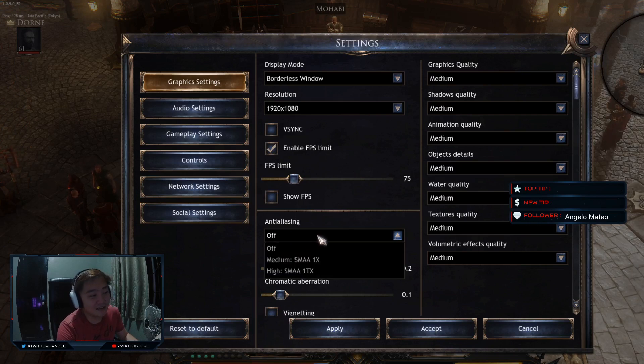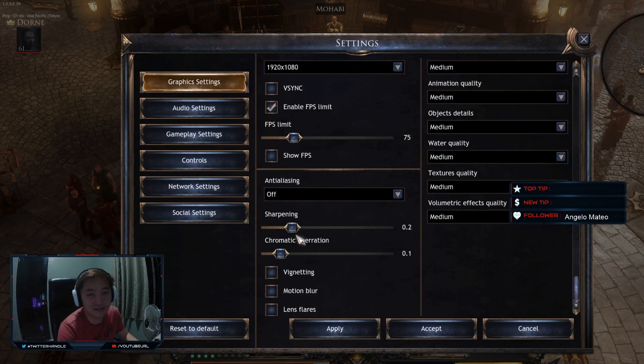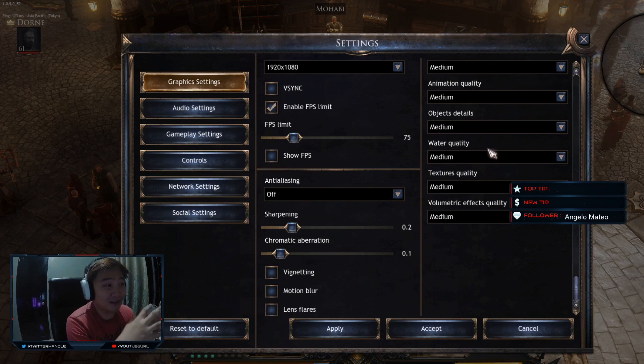Anti-aliasing is set to off — some people told me that SMAA is buggy on some games, especially with the AMD driver. There are three settings here: if you're not really concerned with them, just turn them off, especially motion blur and lens flares. These settings aren't really the proven fix, but I just want to point out everything I did. I set everything to medium quality.